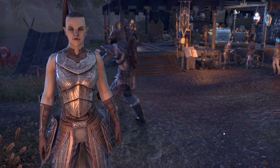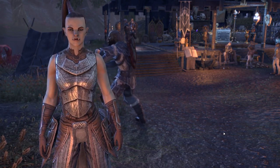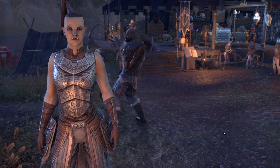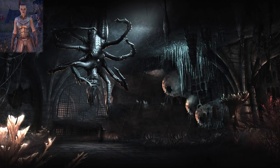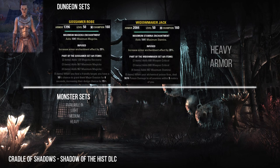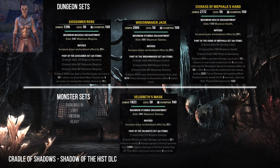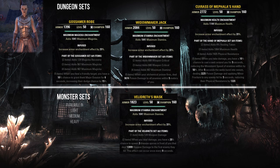Urgarlag Chief-bane will offer you four pledges. Be aware that you need the Imperial City DLC and the Shadows of the Hist DLC for these dungeons. The Cradle of Shadows dungeon is in Shadowfen. Here you can collect the Gossamer, Widowmaker, and Hand of Mephala sets. As a monster set you can find in the Cradle of Shadows the Sellistrix set.